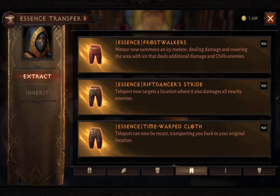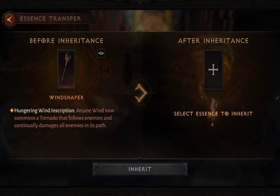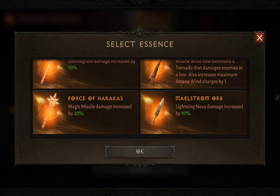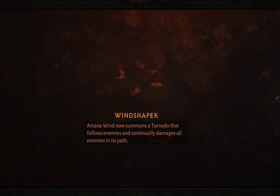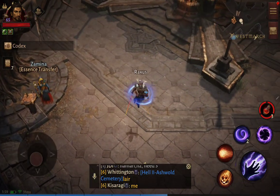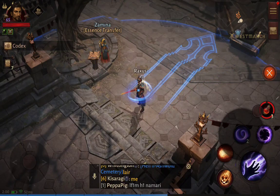Once you have the essence in your library you can transfer it to any future legendary items with better attributes. To transfer, use the inherit feature — tap the item, then inherit, and tap your library. For example, I want to change my skill to 'summons a tornado that damages enemies in a line.' After selecting it, the skill changes, the graphics change, and my character is now holding a sword.